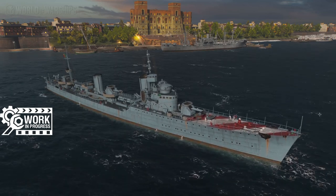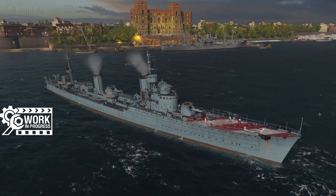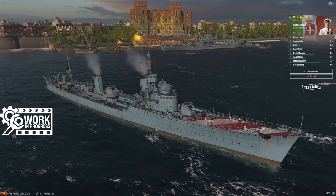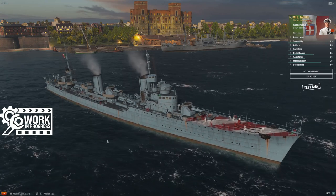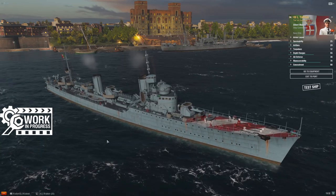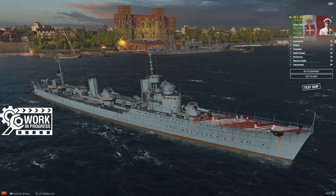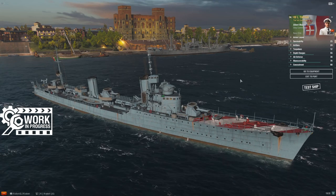Luca Tarigo is the last ship in the line that I can definitively prove was an actual historical ship. She is a Navigatori-class destroyer — laid down in the 1920s, commissioned in November of 1929, and lost in April of 1941. The Italians were very prolific destroyer builders with lots of designs, so as we head up the line maybe I'll find the others, but I haven't just yet.